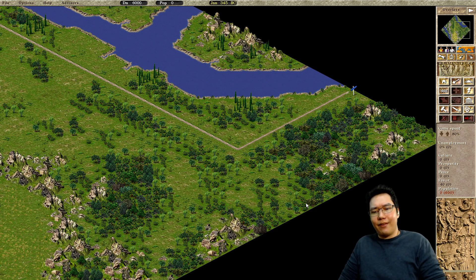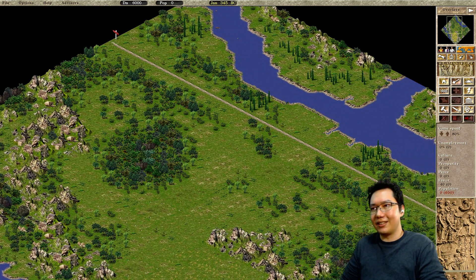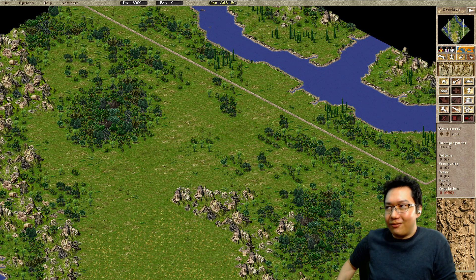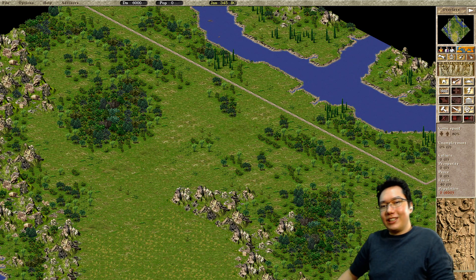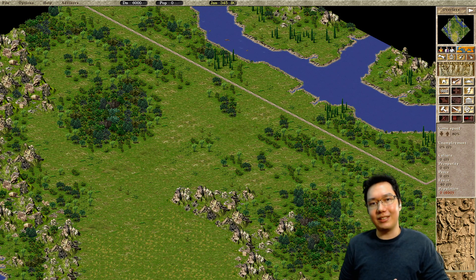With Augustus, we have a number of new features if you are unaware — it is a modded version of Caesar 3. In this playthrough we have a special challenge where we have to do forced walkers on every map, which will allow us to create new, unique, interesting cities.